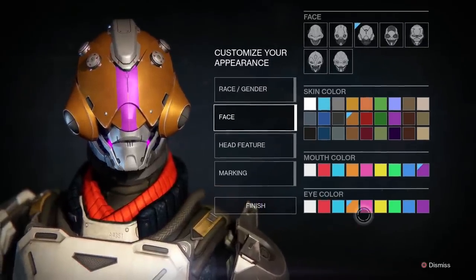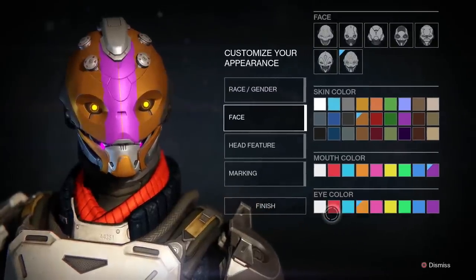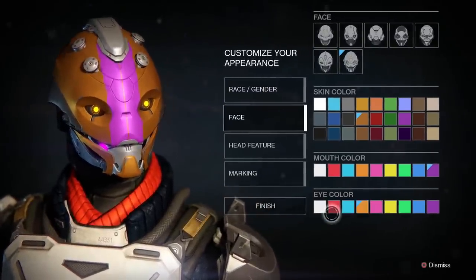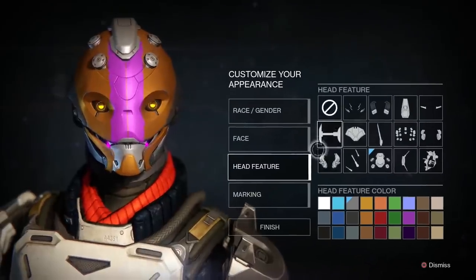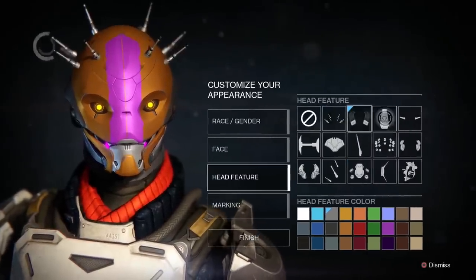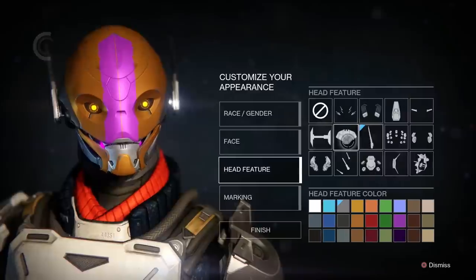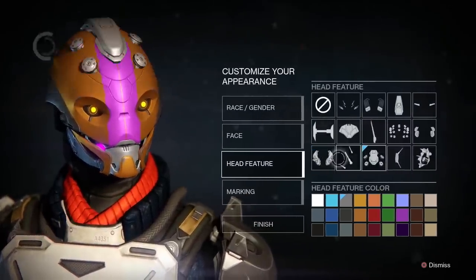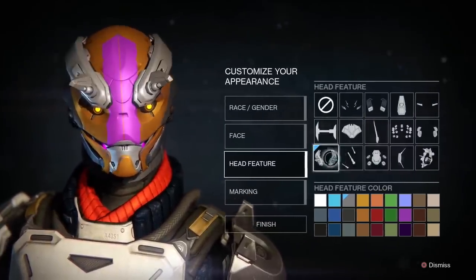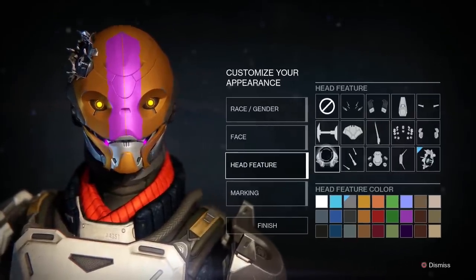You can choose a different eye color and mouth color separately, so it's not just one power core - these are individual colors. The head features again include platings and horns - you're going to see a lot of similar stuff. Some of it imitates hair, a lot of it doesn't. There are head horns and that cool little sparky thing which I'm going to leave on her.